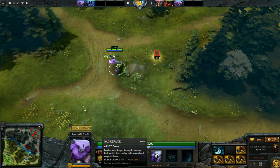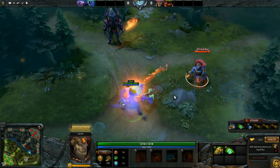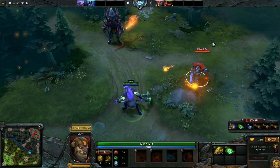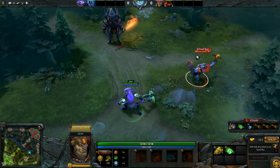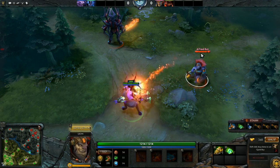Void's second spell is a passive called Backtrack. At level 4, it allows him to dodge 25% of all incoming damage, including spells. In Dota 1, it was coded as a heal. That means it does stack with Butterfly. You can actually see two different sources of dodge: when there's a blue proc on Void, it's Backtrack that procced; when there's a red message on top of Lion, it's Butterfly that procced.